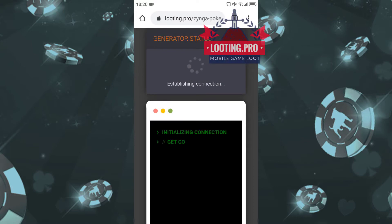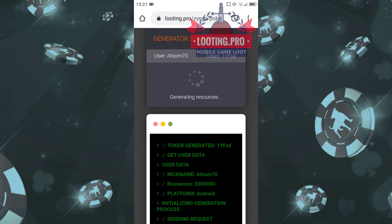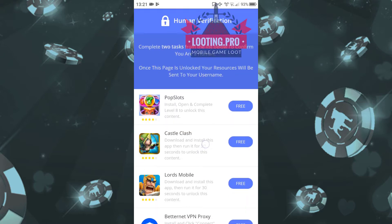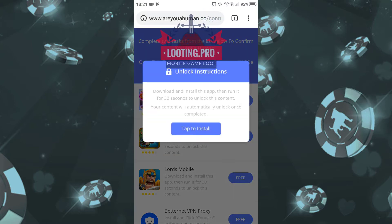Insert all necessary details and click the generate button. Give the generator a moment to finish the task. The last step is a simple verification process — just complete two tasks. Remember to follow the instructions below each task.